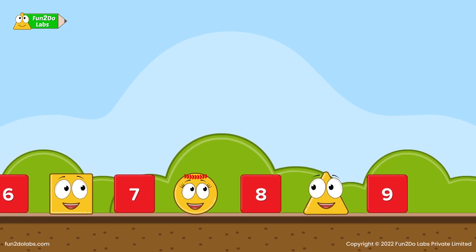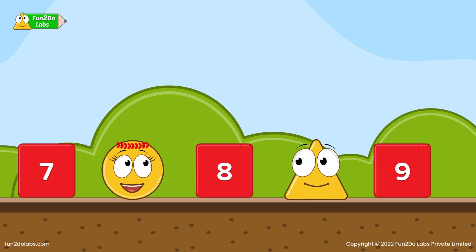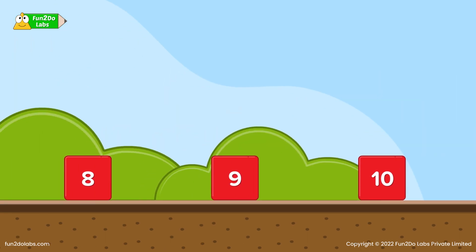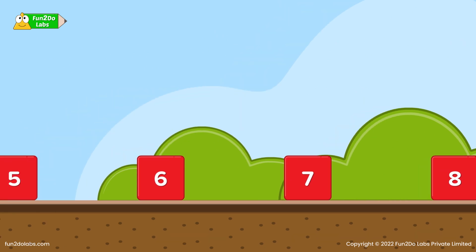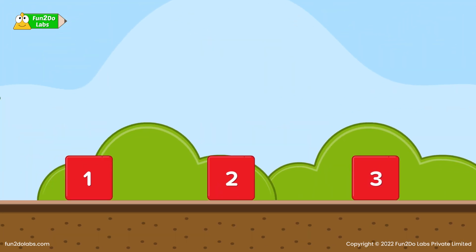After passing through all the hurdles, we need to touch that red flag and come back to the starting point by following the same path. This time the hurdles will be reversed. While coming back, your hurdle will begin from 10, then decrease to 9, 8, 7, 6, 5, 4, 3, 2, 1.